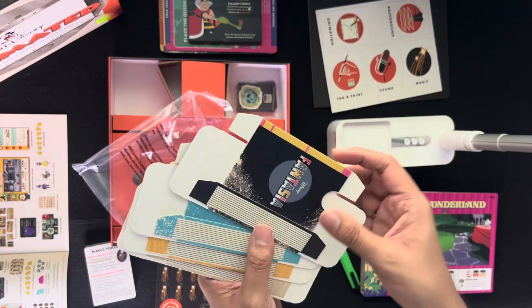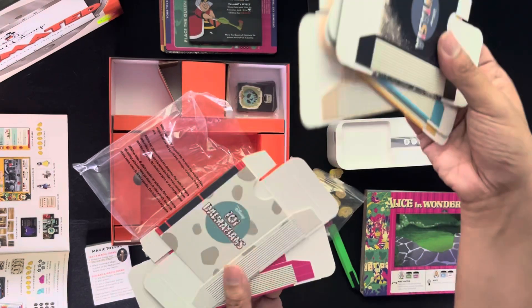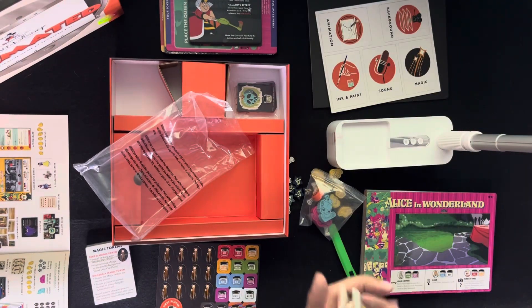Tiles for all the different films: Fantasia, Aladdin, Snow White, the Studio itself, 101 Dalmatians, and Alice in Wonderland.